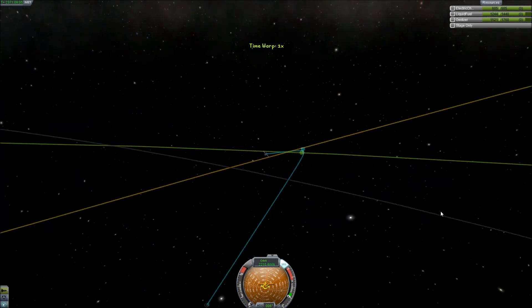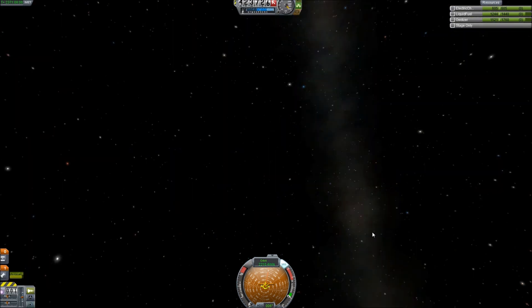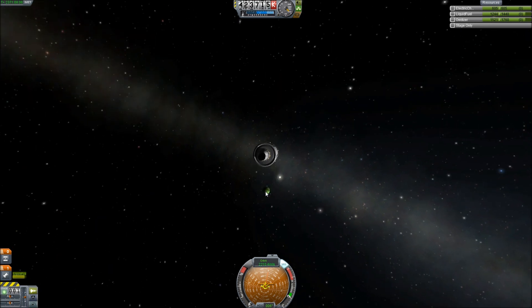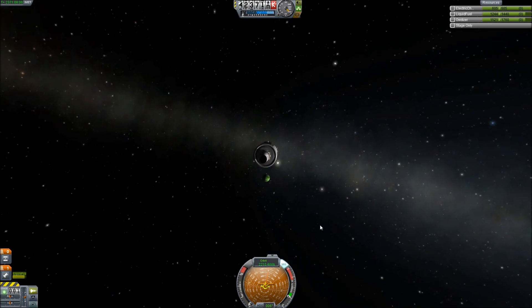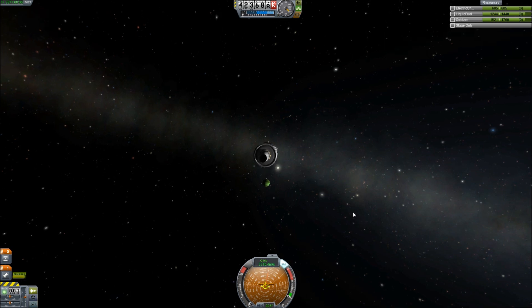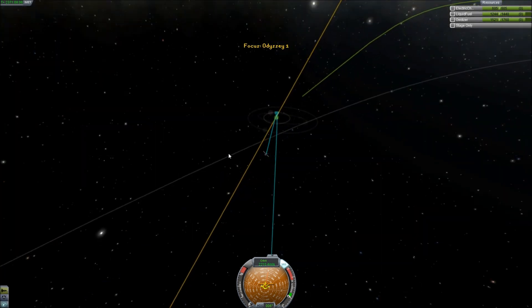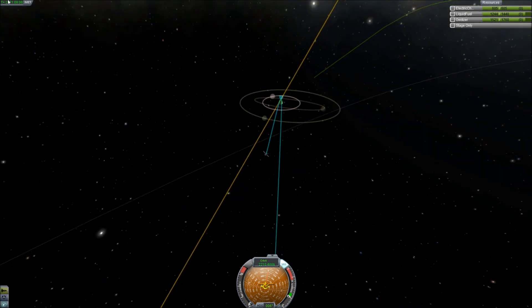Let's slow down here. I want to get a good look at where we're going. I want to see — where's Jool? There it is. Nice. Can we see any of the moons yet? Do you see any twinkling? There's one — I saw something. A pixel. A single pixel. Fun times. Let's go ahead and get a little bit closer. Hello moons, there they are.